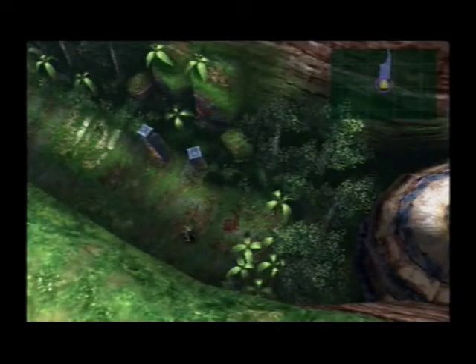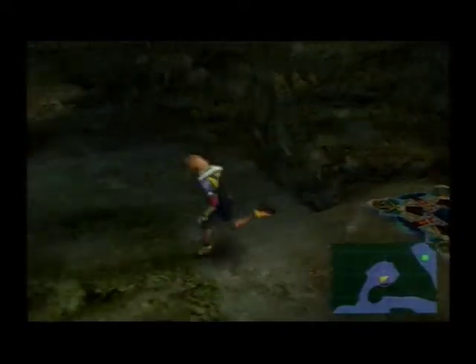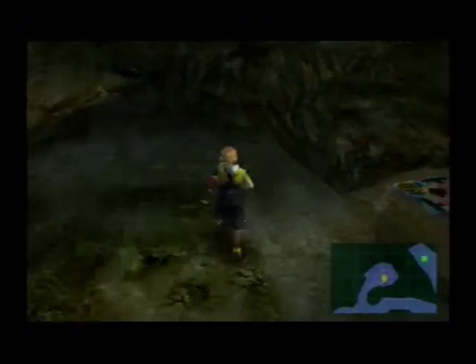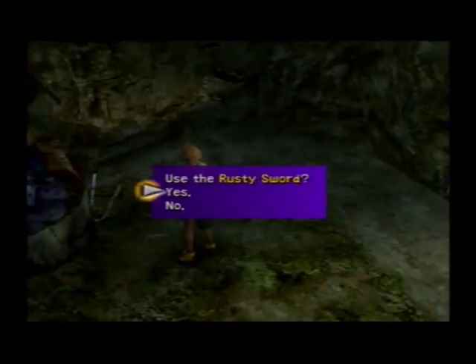Now where we want to go next is on Mushroom Rock. Did I already come here? No, we haven't. Basically we're in Mushroom Rock, the very first section. And here it was blocked last time by Classco. So we want to use a rusty sword here.